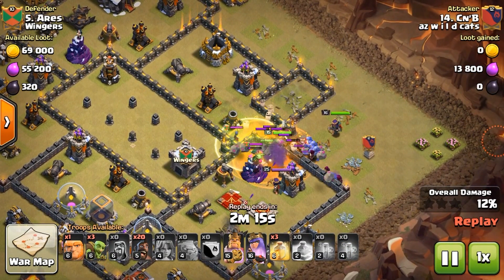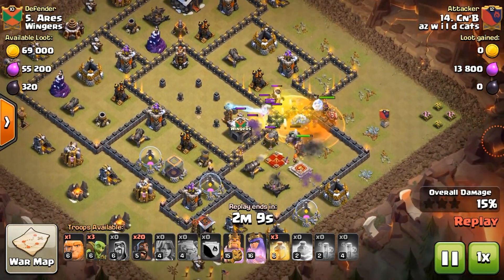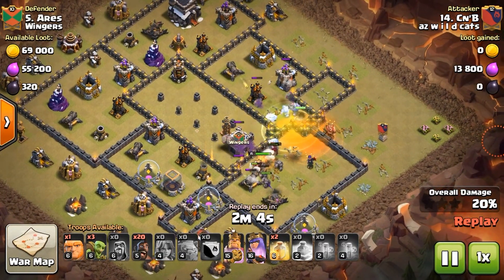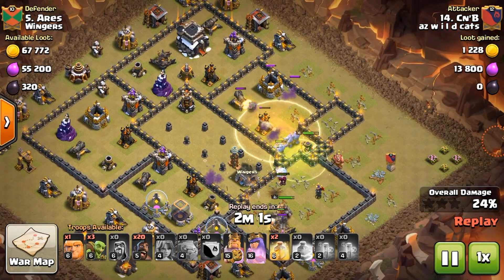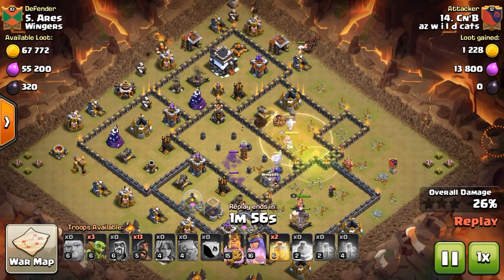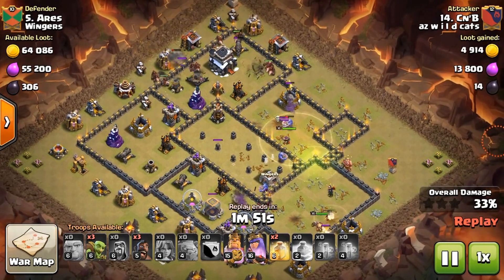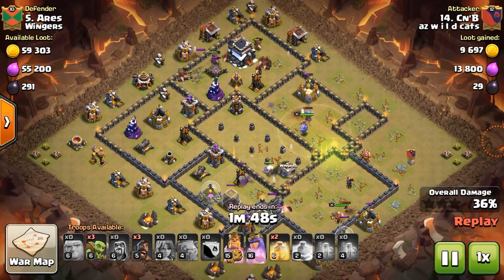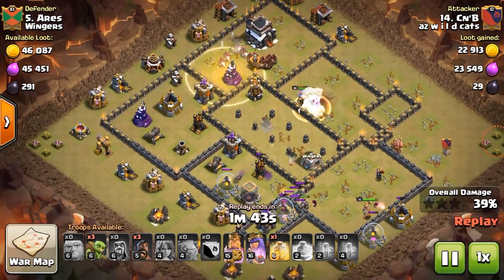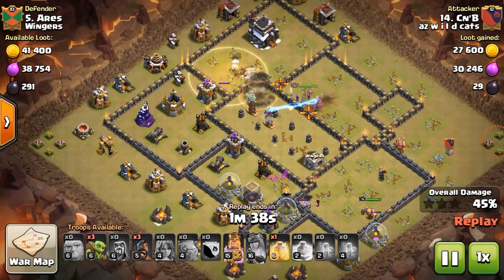My troops go inside, I lay down the poisons. I like to put a heal on my first set of troops — my bowlers, my valks, my heroes — to keep them going. They're not really taking much damage yet so I'm holding onto that heal. I see my bowlers and queen go to the right, so I'll use a heal there because I think there might be some bombs. I start my hog walk, put my giant in, and I see a bomb go off. I thought maybe double bombs went off so my hogs should be safe for a while.